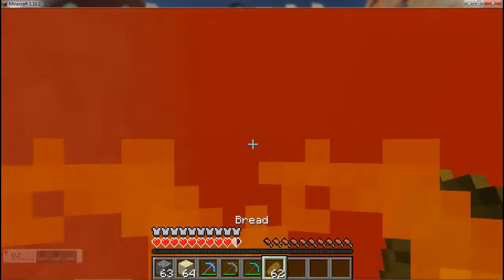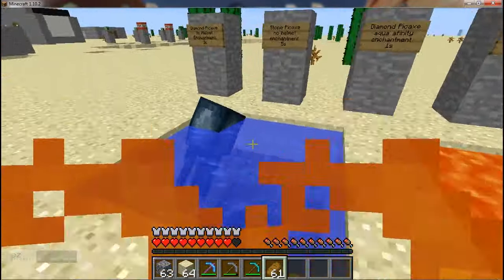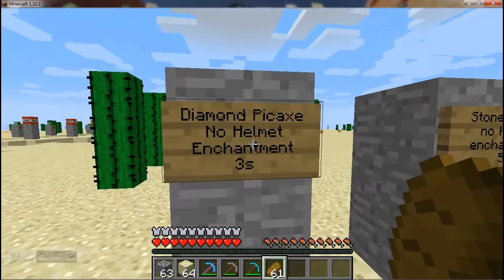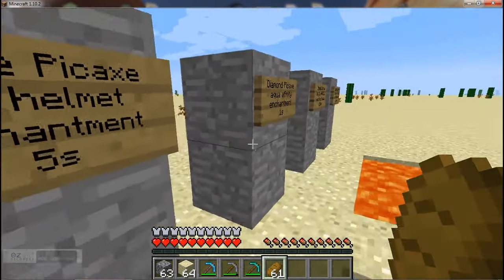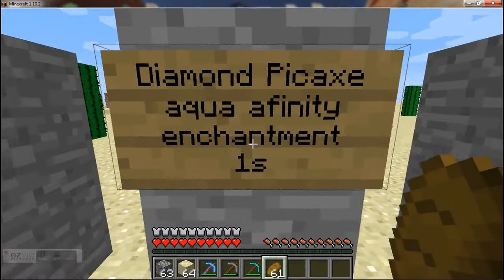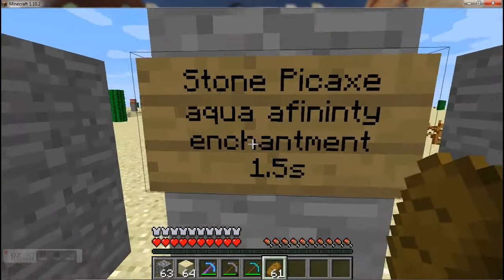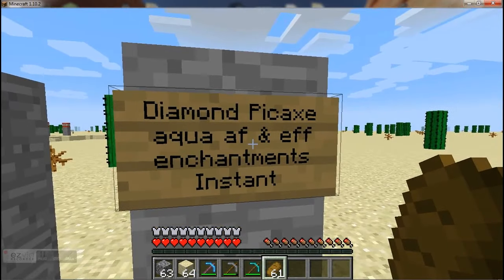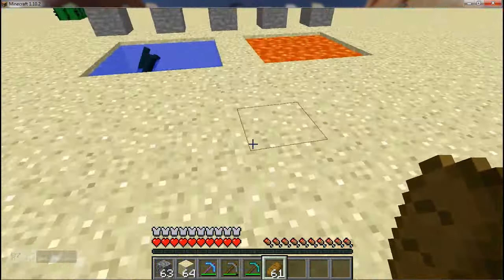Okay, and that is it. I hope you found this useful. The primary use of Aqua Affinity is for digging underwater. Let's just see the times: diamond pickaxe with no helmet, 3 seconds; stone pickaxe, 5 seconds. Aqua Affinity reduces diamond pickaxe time to 1 second, stone pickaxe to 1.5 seconds — so very quick. And as already mentioned, Aqua Affinity with efficiency enchantments is instantaneous. You can't really get it any quicker.